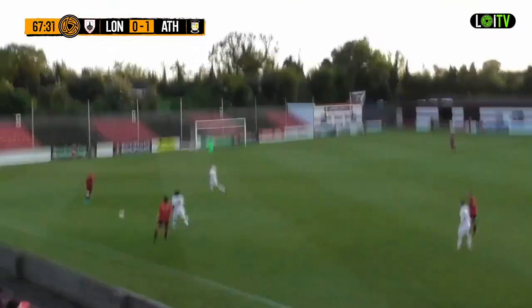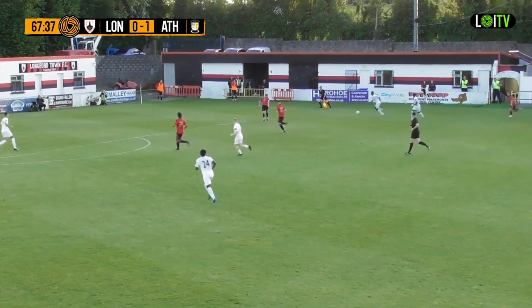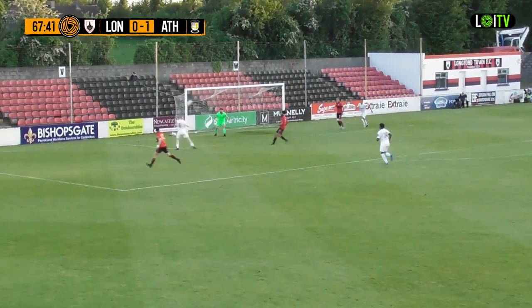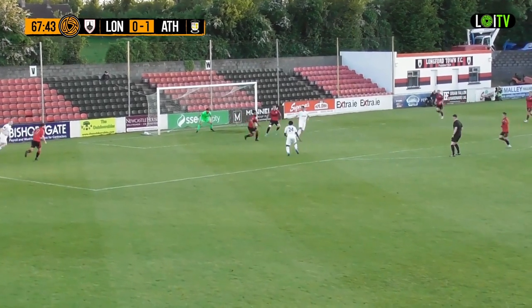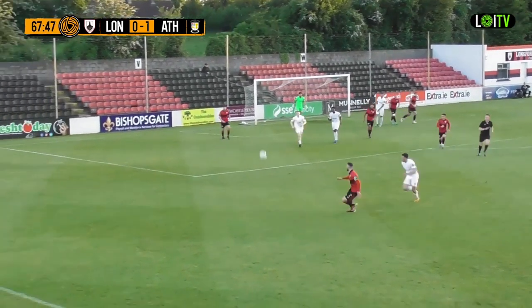Longford Town players not wise to that at all. To be fair, his arm was by his side — it certainly came off it — and that's a loose ball from the back from Jack Brady. Longford Town are losing their heads here. Can Conor Crowley use his head to kill this game off? He finds Ebbe — and there's a strike — what a save! That is from Jack Brady. Tete almost had a double.